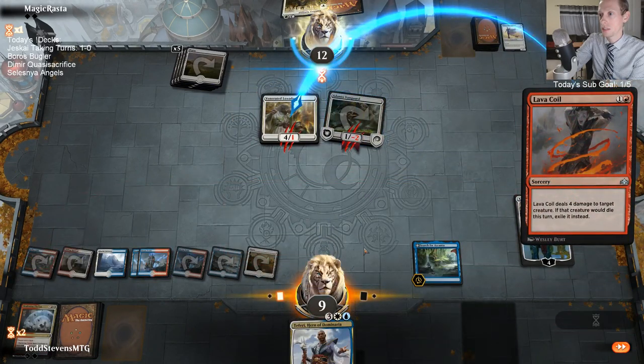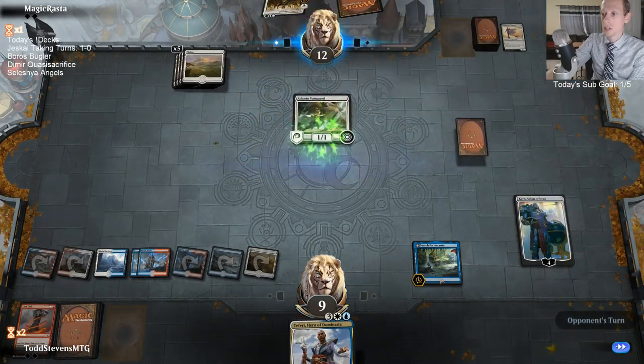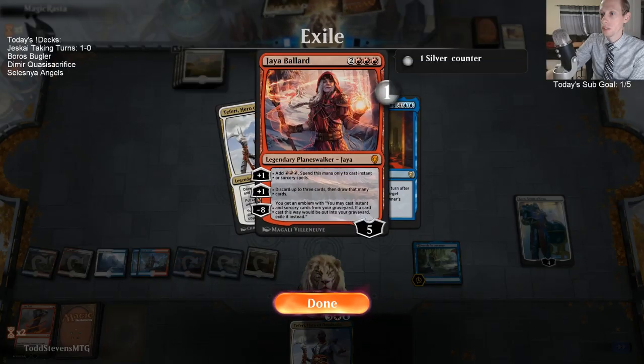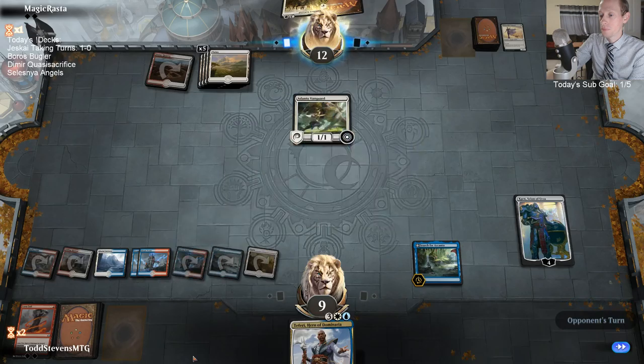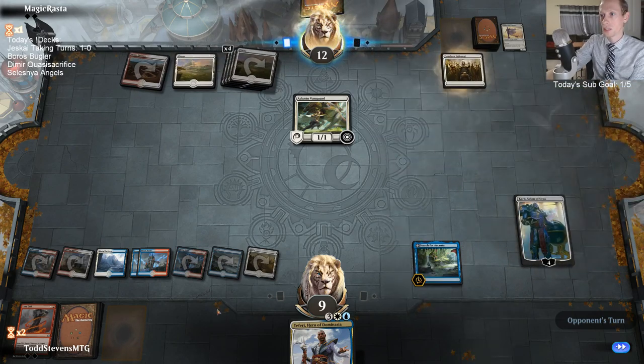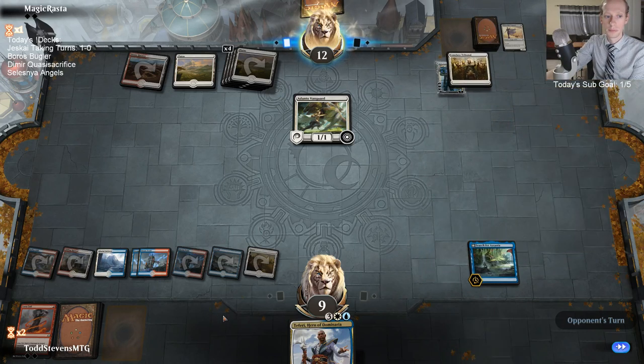So they still have Adanto Vanguard. But now we're in just a better spot having taken two extra turns. Karn's at four loyalty again so they cannot kill Karn. If they Conclave Tribunal Karn, we get to tuck Conclave Tribunal. I can also tuck Adanto Vanguard as well.